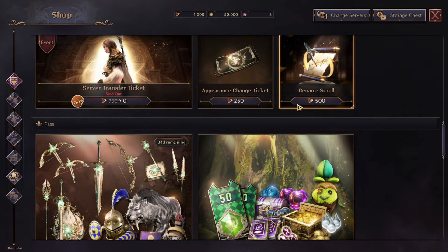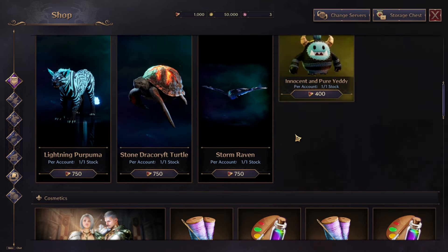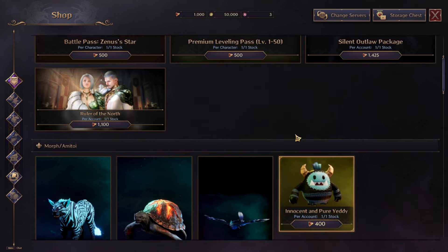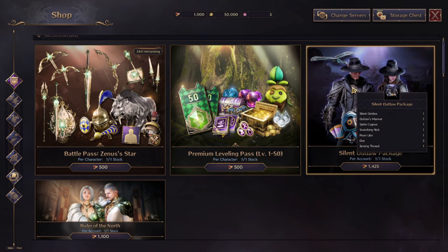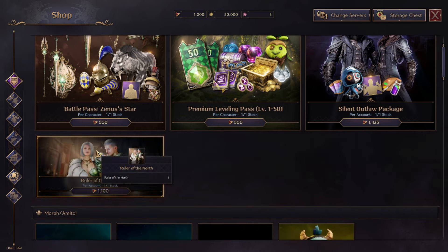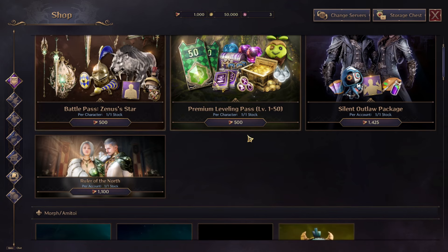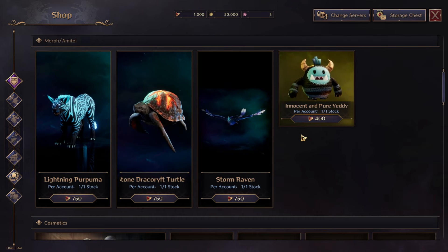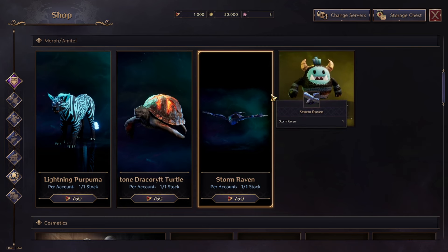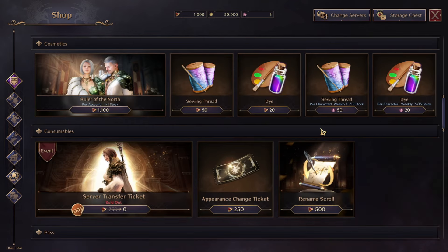To summarize: the cash shop contains the battle pass, leveling pass, appearance change ticket, rename scroll, and free server transfer tickets. Decoration items are not pay-to-win. The main pay-to-win concern is lucent itself — you can buy lucent with real money and then spend it on the auction house for gear. Battle pass and leveling pass give a slight advantage but nothing too major. Prices overall are normal and comparable to the Korean servers.